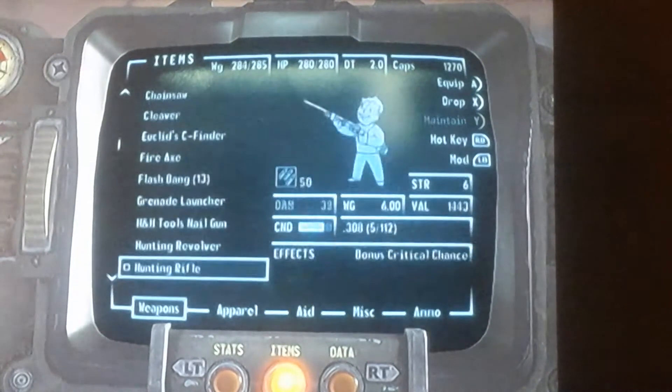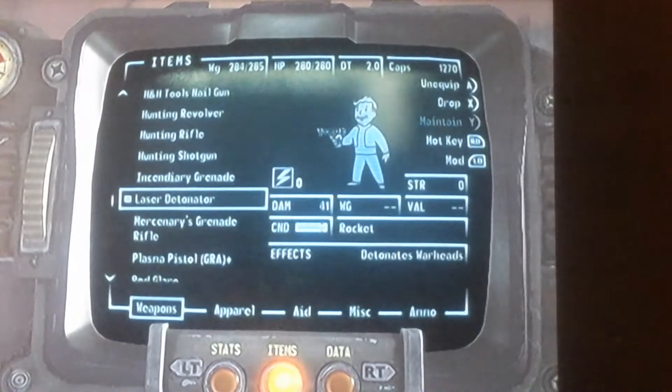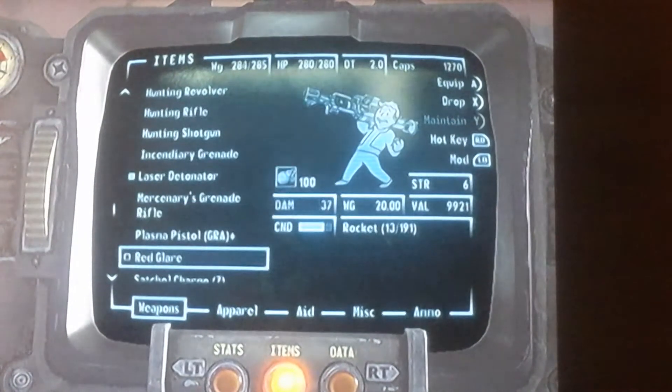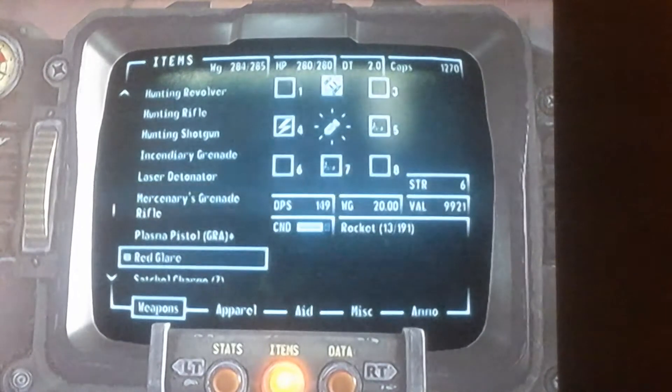What you do is go down and find the laser detonator. Now, if you want any type of ammo — like if I go to Red Glare — watch this, you hit the hotkey.